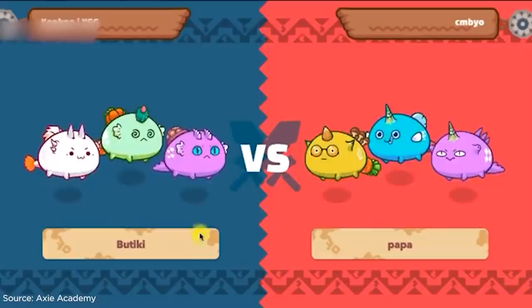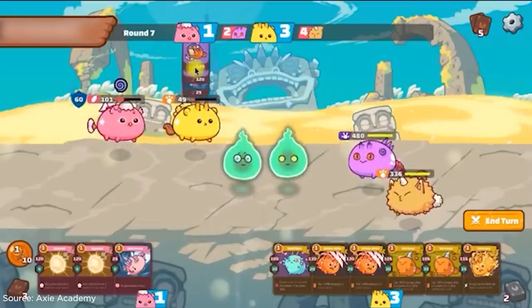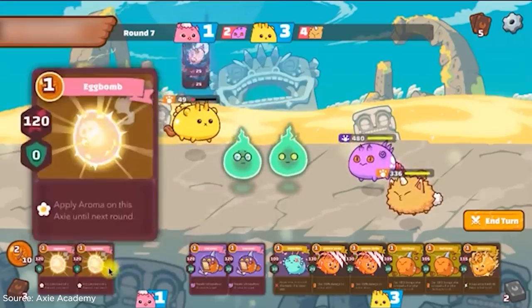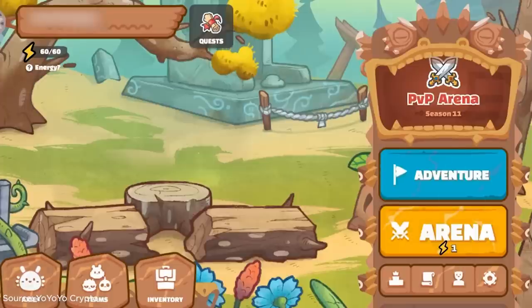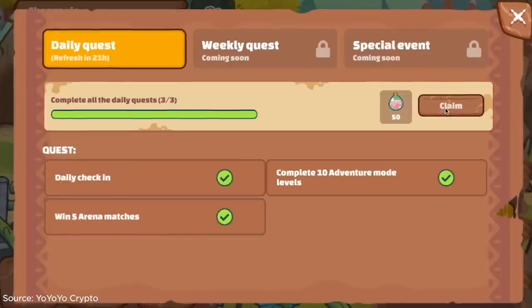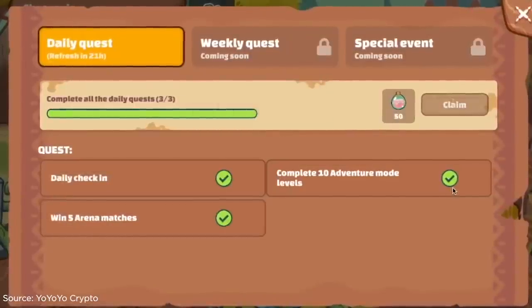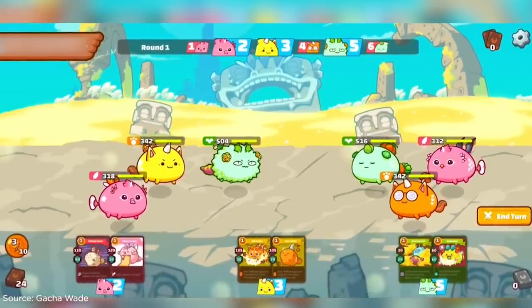Players earn through the game's SLP, which are awarded through daily quests or PvP matches. You might want to go straight to PvP matches because that's where SLPs are given more frequently, but it is advised to fully max out your Axies first. Accomplishing daily quests also hands out SLP and experience for your Axies, so a healthy balance must be maintained between PvP and PvE modes.